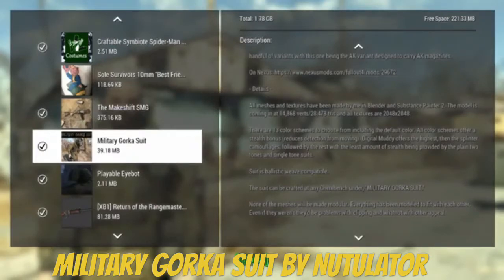Alright guys, today we're reviewing the Military Gorka suit. I think that's how you say it. Anyway, this mod is pretty cool. To get this suit, you have to go under the chemistry station and craft it. It's also ballistic weave compatible, and the suit can be crafted at any chemistry station under Military Gorka suit.